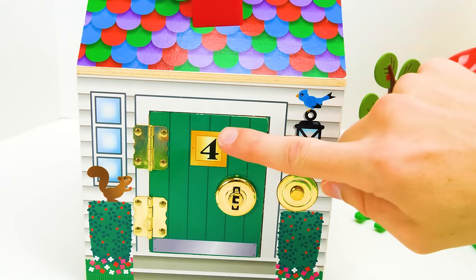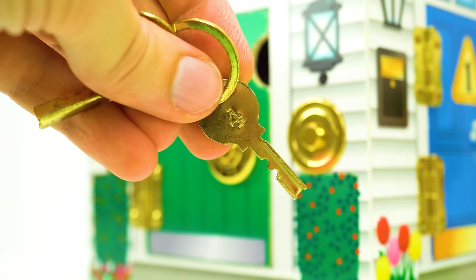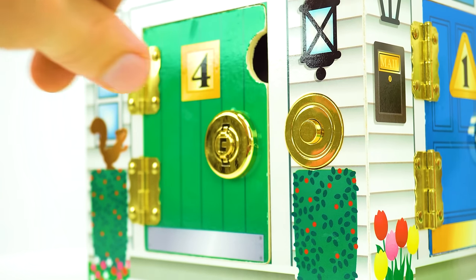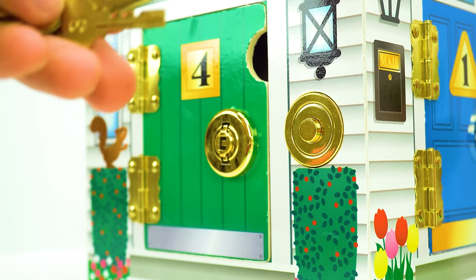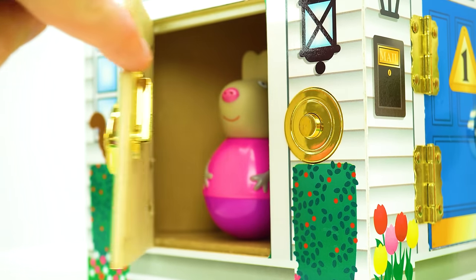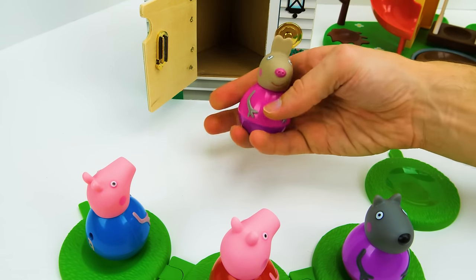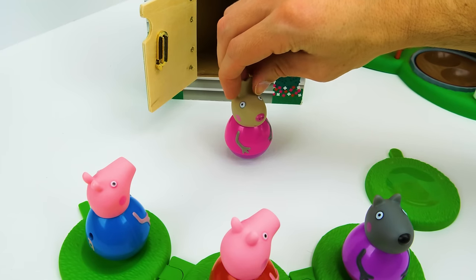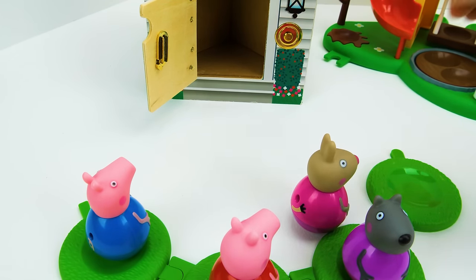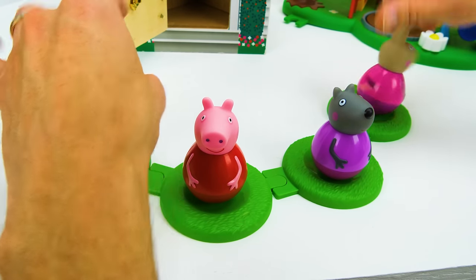And the last door is green with the number four on it. Who could be behind this door? I have the number four key ready to go right here, so let's ring the doorbell and find out who it is. It's Delphine Donkey! Come on out, Delphine — you're the last friend to come play with us on the playground. Whoa, she went pretty fast! Let's set her here and see if we can get all four friends spinning at the same time.